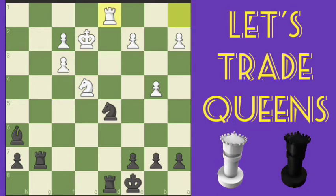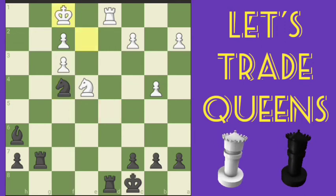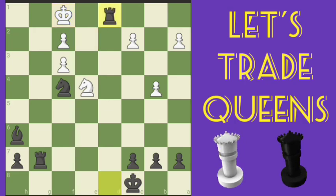We're going to get lucky here and finish this off in two moves, even though it could have been a little longer. Knight f4 check, followed by rook takes d1. That's it.